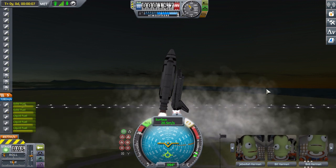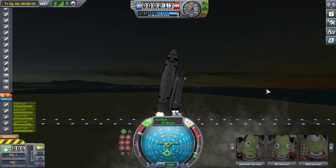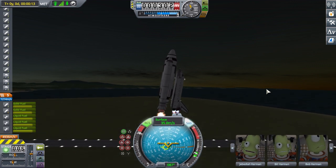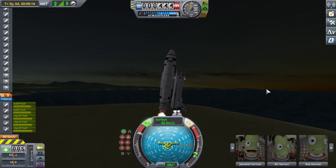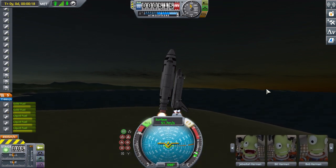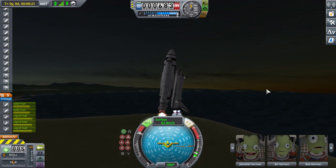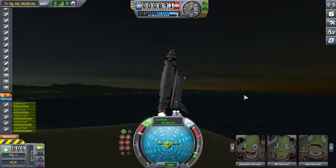We've got some reusable vehicle action going down as of late. Congratulations to the crew of SpaceX Crew Demo-2 and their Crew Dragon Endeavour. They made it safely to the International Space Station over the course of Saturday and Sunday. Congratulations to you. So I decided to build an older generation of reusable spacecraft — the space shuttle.